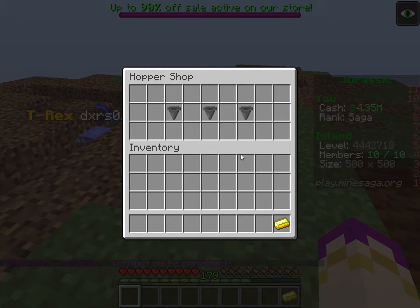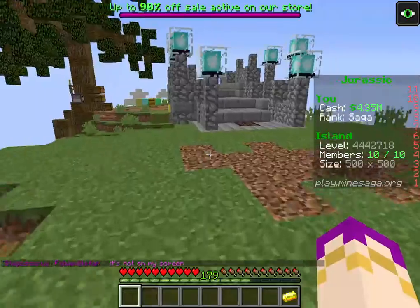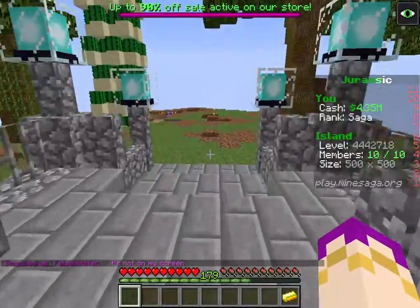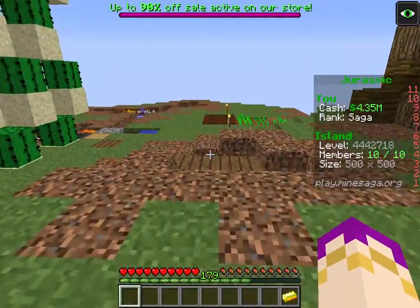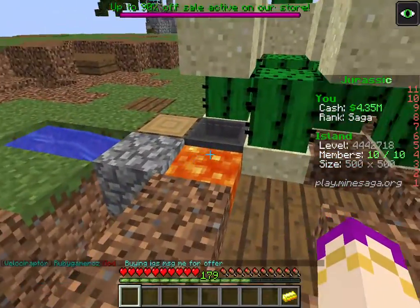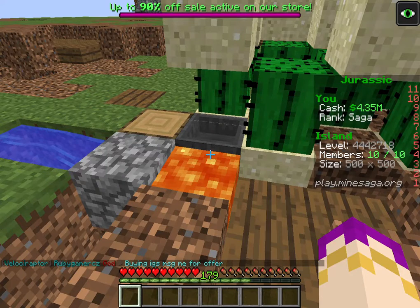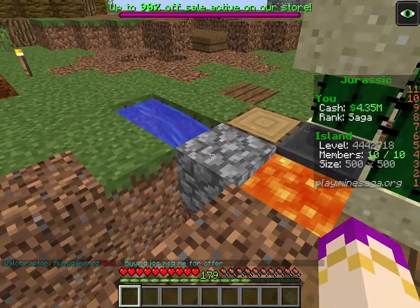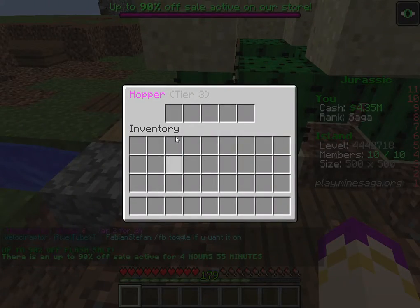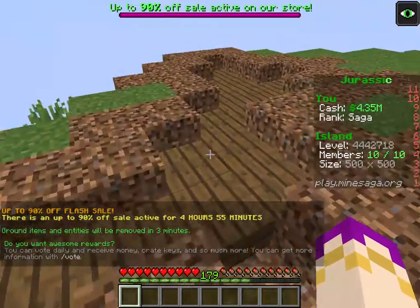That's what we use in mob grinders. The updates will get more consistent the more you sell. If you haven't seen an update in a while, sell on the ding — just sit there, even if it's just a stack of cobblestone, one item at a time with your hopper open and just keep dropping items in. That's what you call forcing an update.